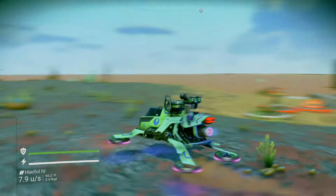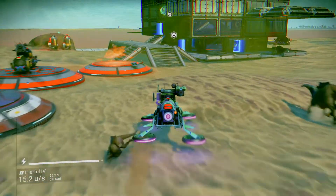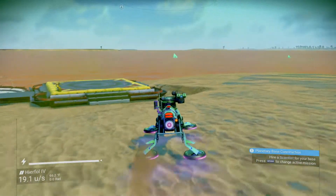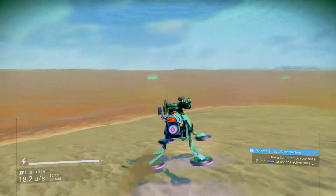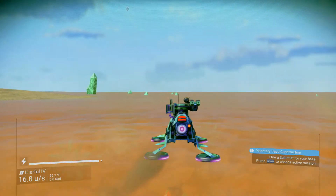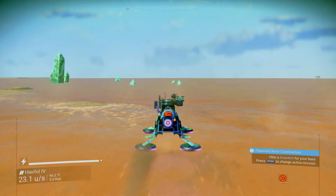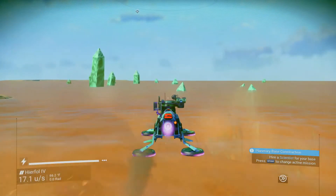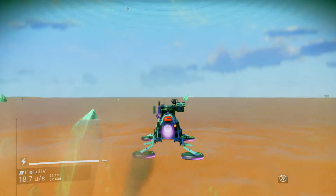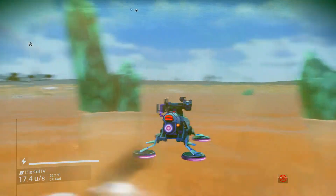Here's one of the Exo Crafts — pretty cool. I just ran over one of the little creatures. I wasn't sure if you can go in water, but it looks like you can. We've got the booster, so this craft is pretty nice. You can go over water and land — it's kind of like a hovercraft.